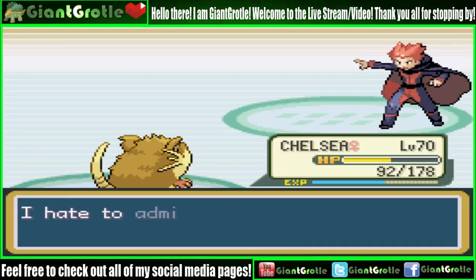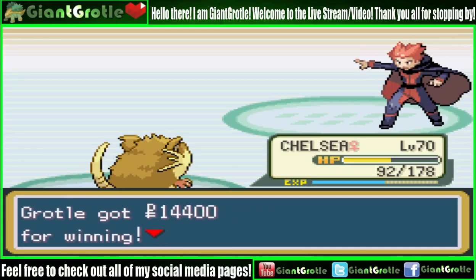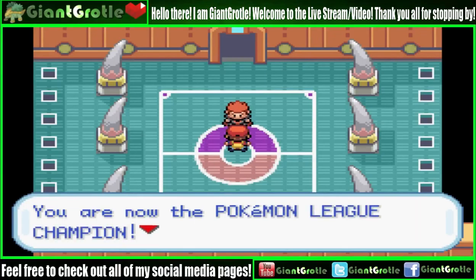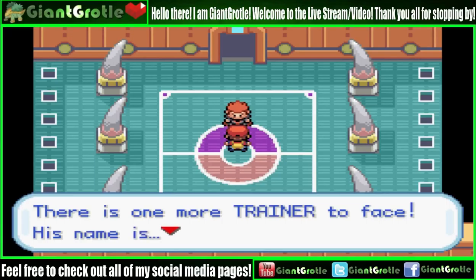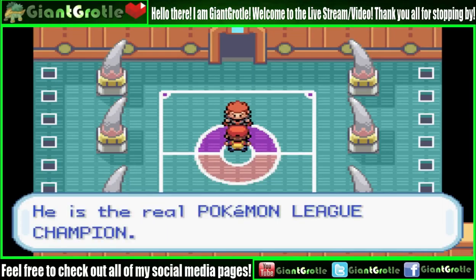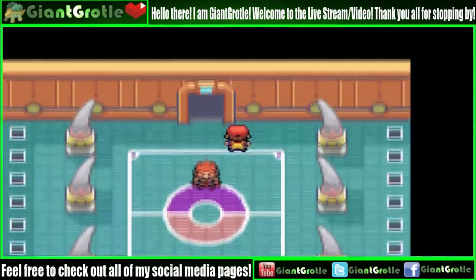Lance is defeated. He says: 'I hate to admit it, but you are a Pokemon Master.' He said that last time too. Thanks for 14,400 Poké Dollars, Lance. 'I still can't believe my dragons lost to you, Grodle. You are now the Pokemon League champion — or you would have been. But you have one more challenge left. There is one more trainer to face. His name is Gary. He beat the Elite Four before you. He's the real Pokemon League champion.' I'm going to have to beat him again in a rematch then.